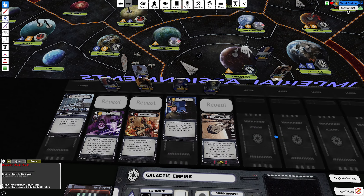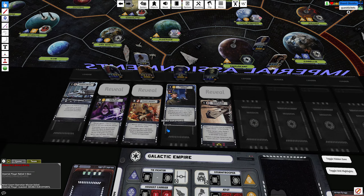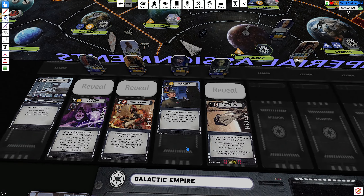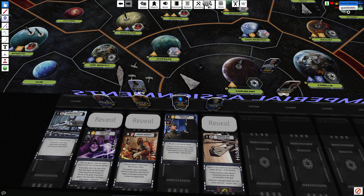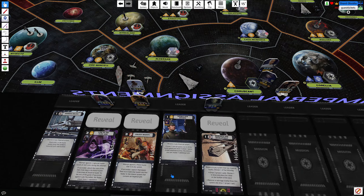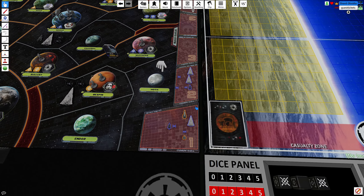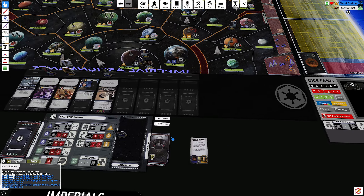We're going to double our efforts with Jerjerrod. He gets extra bonus on this card — resolve in the imperial system: choose one unit on space two or three of the build queue and move it down one space. If Moff Jerjerrod resolves this mission, you can choose one additional unit. So we are bumping down two ISDs — three ISDs next turn. We're getting serious about this war.